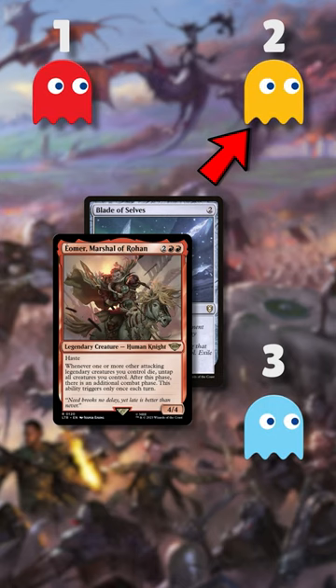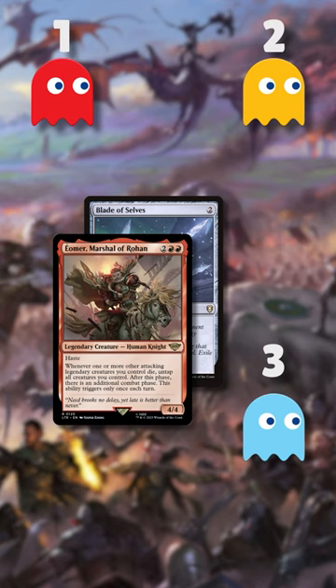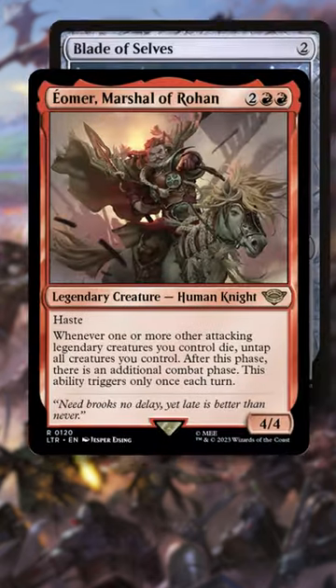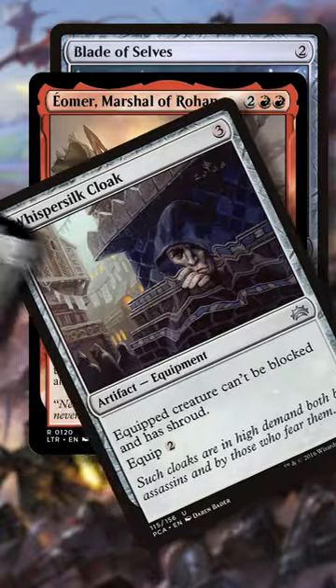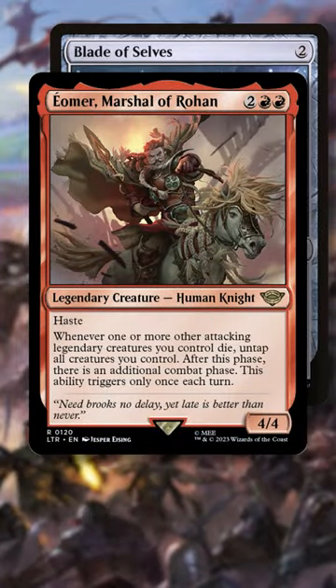Since these sacrificed Eomer copies were attacking legendary creatures, this triggers all of our Eomers, giving us extra combats to repeat the process. This combo only works if you have more than one opponent, and you'll also want to make sure that Eomer can't die when it attacks, giving it either evasion or protection, but it's easy to wipe out tables with this combo.